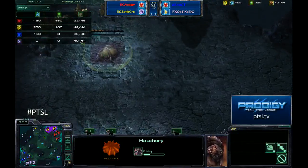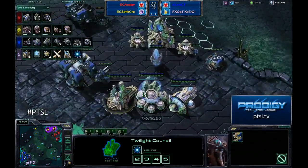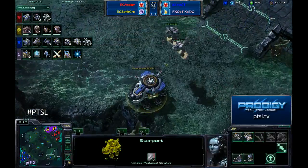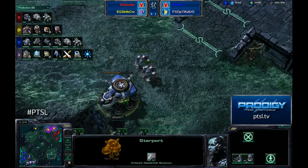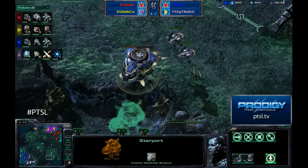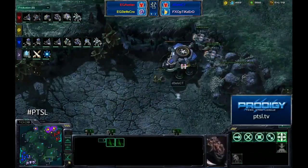Looking at the units tab, both players are exactly even on supply — Optic Zero has only drones right now, his army value was zero. He's building five gateways at once and already has a twilight council, cyber core researching warp gate, and a forge researching plus one. So he's going to be warping in six blink stalkers at a time — at nine minutes into the game that's pretty good. Interesting swap away from the phoenix-void ray combination. Select parked his starport again to avoid the viking fire, but there's really no chance of saving it without anti-air. StrifeCrow is transferring drones over to the gold base.